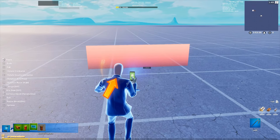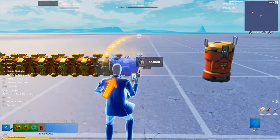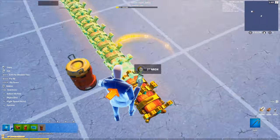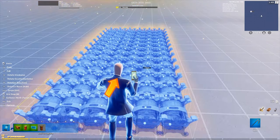You're going to need to grab the chest gallery, the explosive barrel device, and a matchmaking portal. Starting with the chest gallery, delete everything except for the legendary chest. Then copy and paste a bunch of these legendary chests, as you can see me doing in the video. Don't do too many though, because it will cause lag.